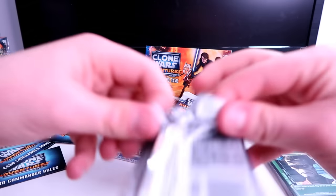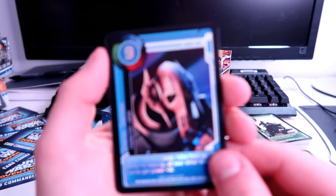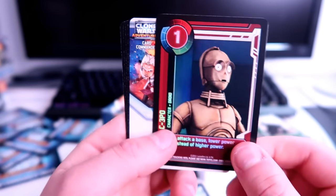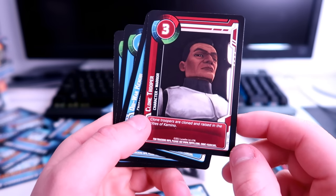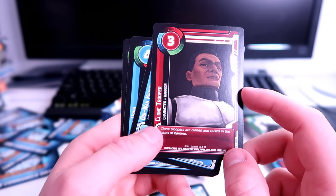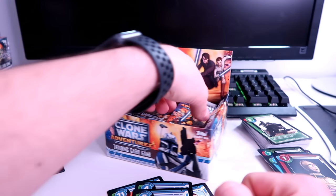Opening another pack. Senator Amidala — a different version — and General Grievous in holo foil. C-3PO in holo foil at level one — fair enough, he's very weak. A standard clone trooper — I think that image might actually be of the traitor from the battle of... I can't remember. Obi-Wan again, Naku Urus, and a Droideka.